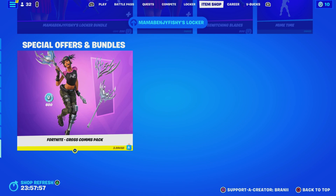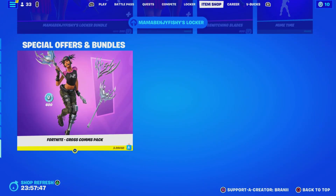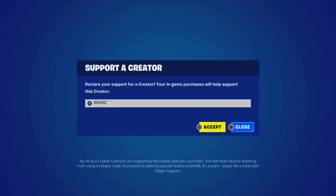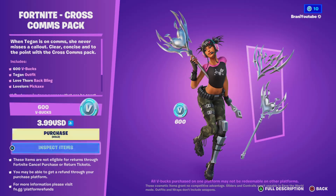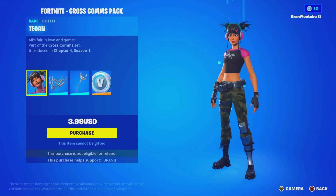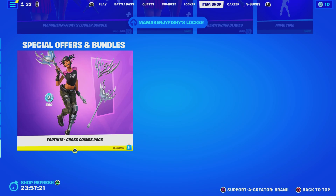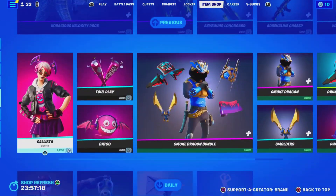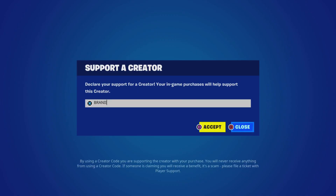Welcome back to another Fortnite video here on the channel. If you guys are going to purchase anything new from today's item shop — the brand new starter pack, the brand new PlayStation Plus Celebration Pack that's available right now, the brand new Battle Pass, or any other games through the Epic Games Store — use code Brandy with two eyes, hashtag ad partner. Make sure you guys join the Discord server down below in the description, subscribe to my other YouTube channels at BrandyShorts and BrandyCup, and follow me on Instagram and Twitter at BrandyYT. And if you guys want to be gifted anything from the item shop, comment down below your Epic Games username and let me know which cosmetic you want.